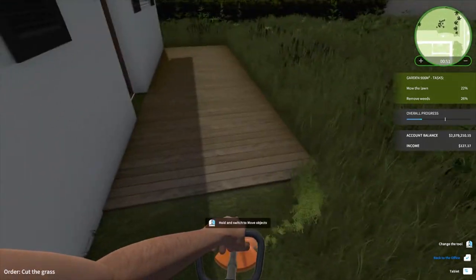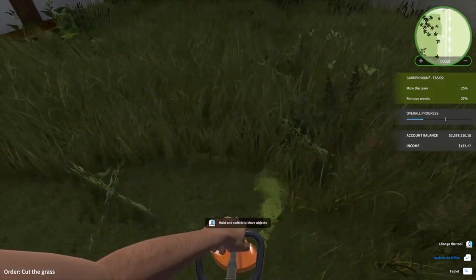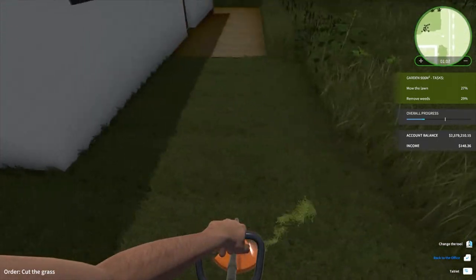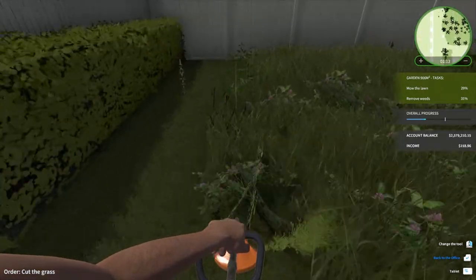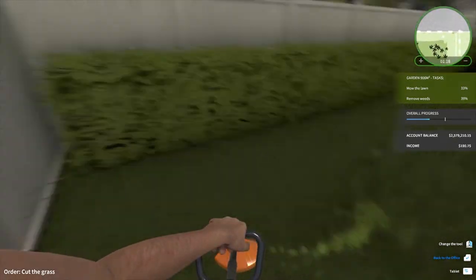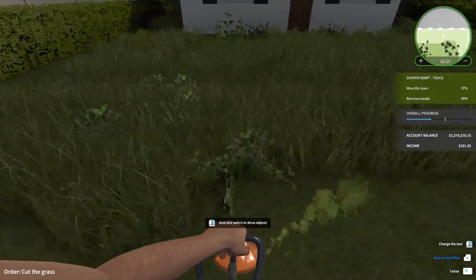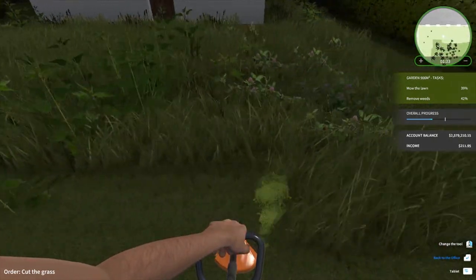I don't know if we can add a deck or whatever at the back - you can see there's one placed over there. It'd be good if we could make our own in different sizes. Hopefully that's something they'll implement later on. She has quite long grass at the moment. It's good that mowing actually gets rid of the weeds - not all of them every time, but most of them.